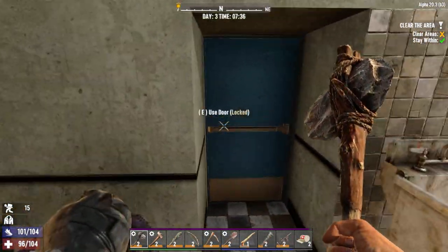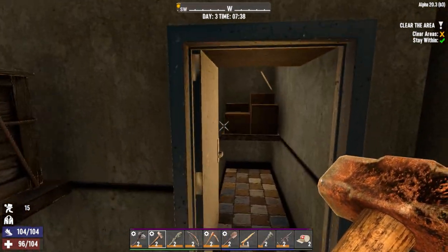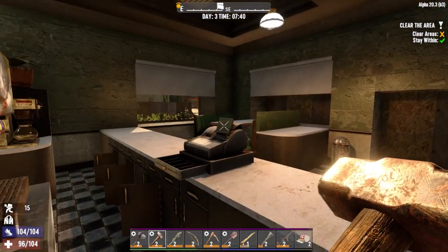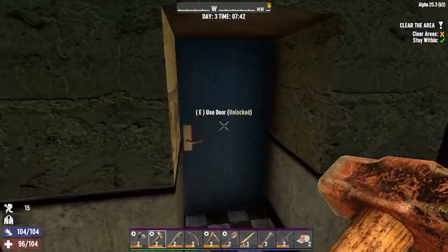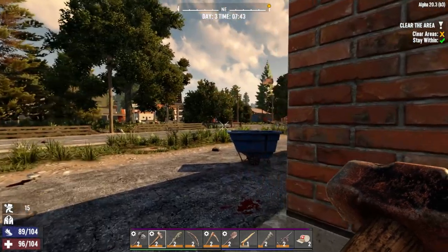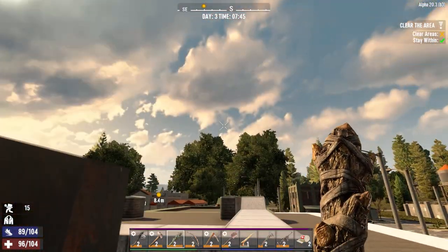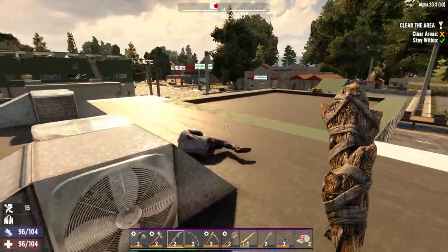I don't expect to see any radiated zombies on our first horde night. To bring balance, all of the settings are default. We could have turned up the XP multiplier, which means we would have leveled up quicker, but it would have also upped the rate that the zombies leveled up and came at us — especially on the horde nights. So doing that is kind of like a double-edged sword.